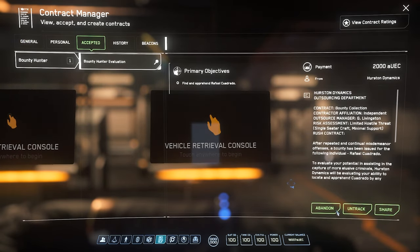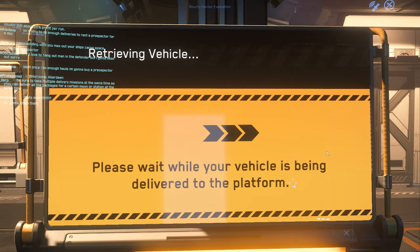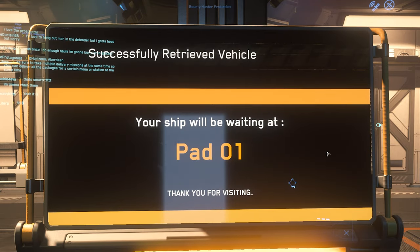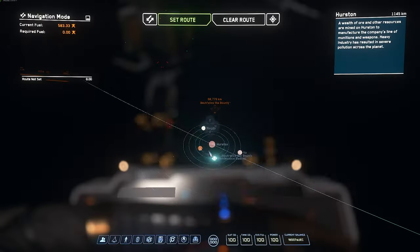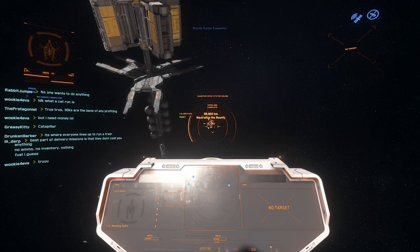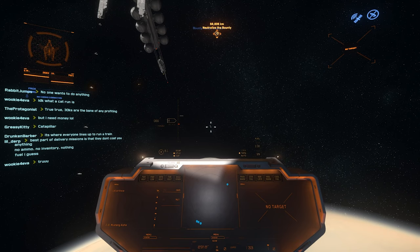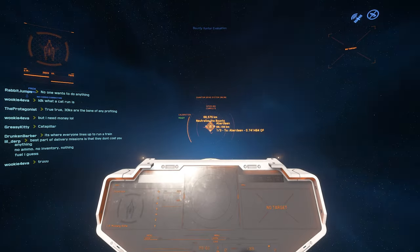Now we're familiar with the MobiGlass. We'll accept a mission for the Bounty Hunter Evaluation — Hurston wants us to take down a bad guy and we'll do it in our Mustang Alpha. Keep in mind it's default so it may not be super great at this — a recommended build will be in the description. We set our location on the star map, find our route, spool up, but it bugs out. When this happens, look away from the target, let it spool up again, look back at it, and it should work on the next try.